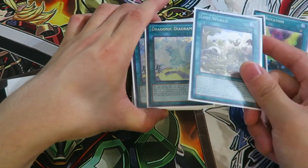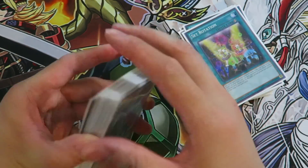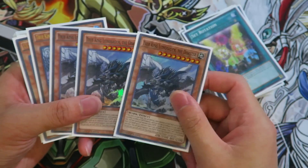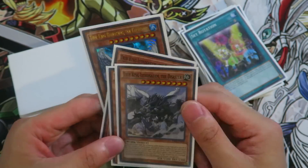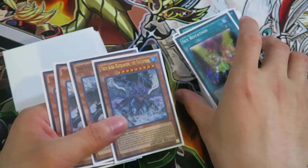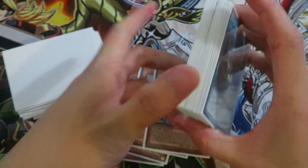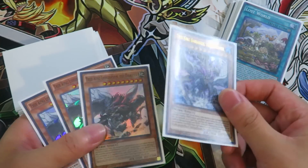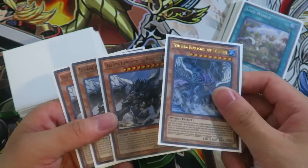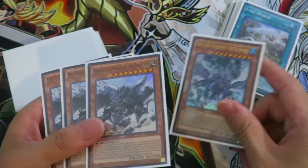Even if you draw Lost World it's still good because it makes your normal summon useful. Babycerasaurus is really broken because if you pop two Earths you get to look at your opponent's extra deck and banish three important extra deck monsters, helping in certain matchups. The Water True King is really good because it helps you make Calamities faster. As long as you draw two Diagrams - and we're running eight total copies of Diagram - you have a very high chance of opening two, and you can use the Water True King alongside the Earth True King to make Calamities.